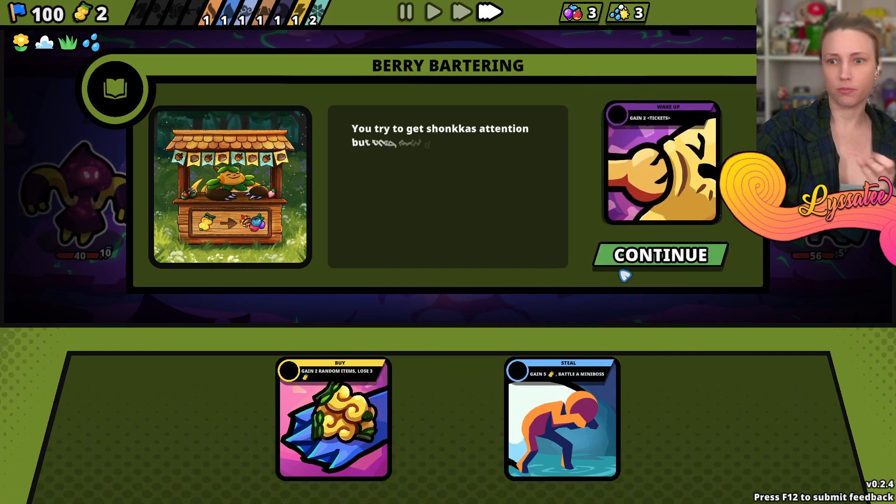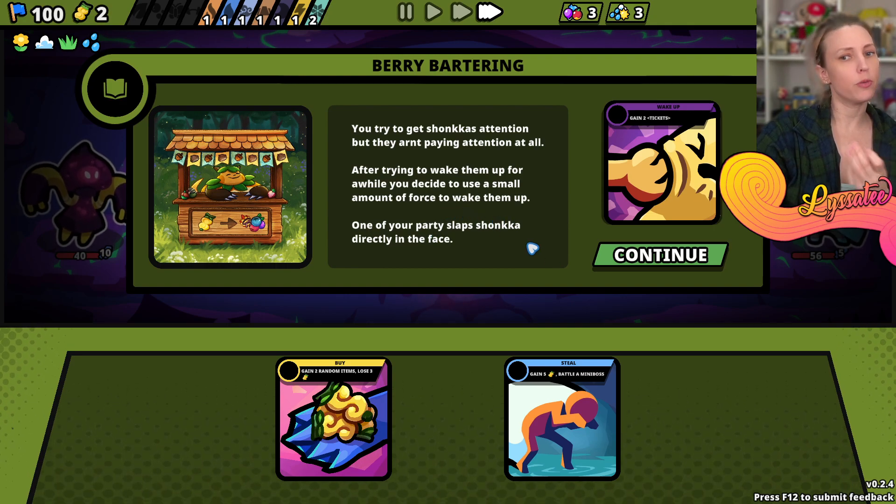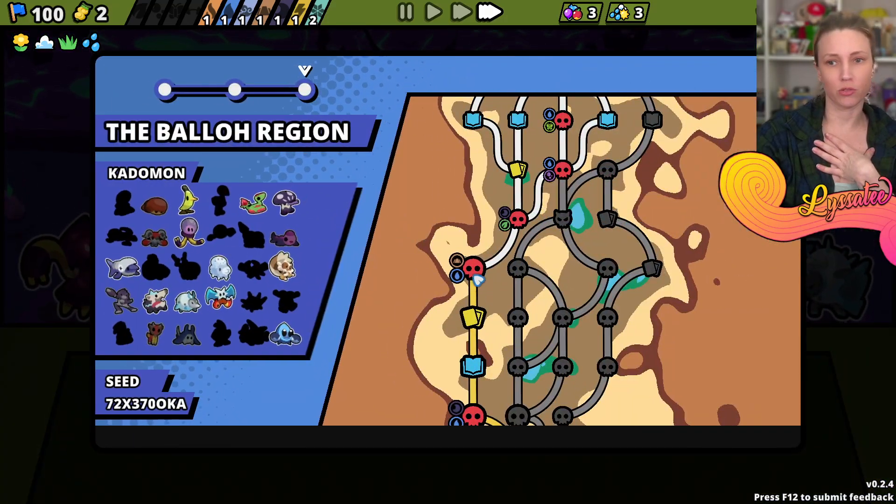Gain two tickets. Try to get Shonka's attention but they aren't paying attention at all. After trying to wake them up you decide to use a small amount of force. One of your party slaps Shonka directly in the face. Oh, I'm so sorry!